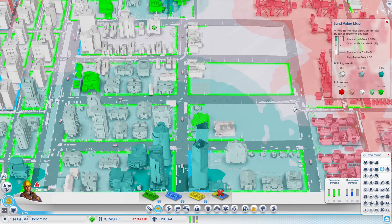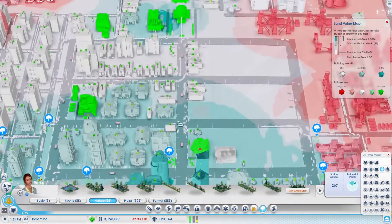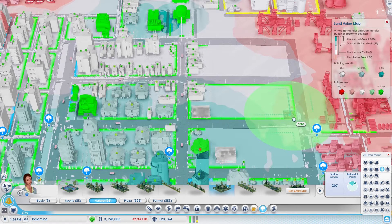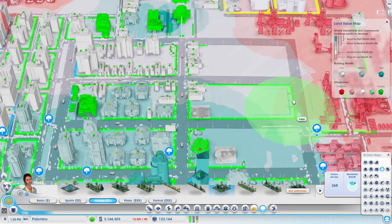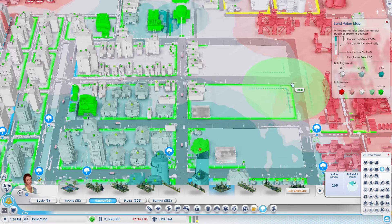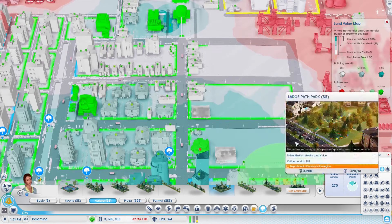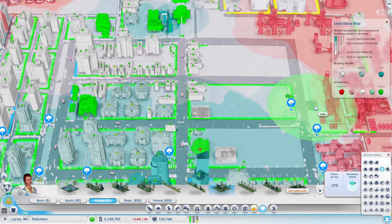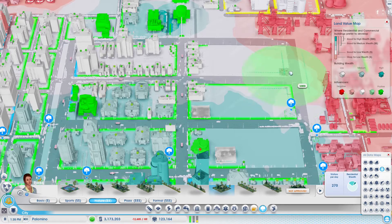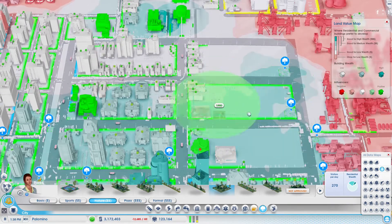We might want to up it — get a nice large park right here, a nature park should do. Right in the corner here, maybe even here. Let's try one here first. That didn't do a whole lot. Let's place one here too — yeah, that's a little better. I'd like to have a good mix between low and medium wealth.